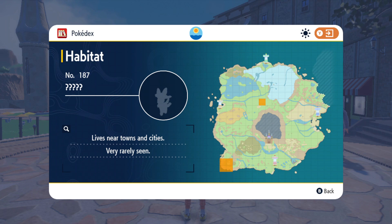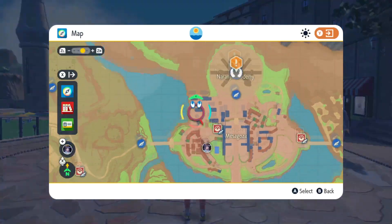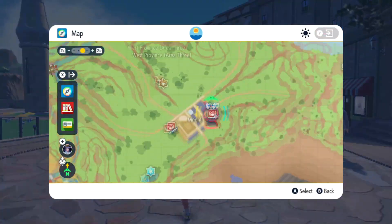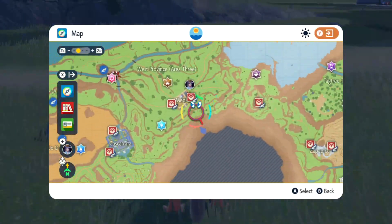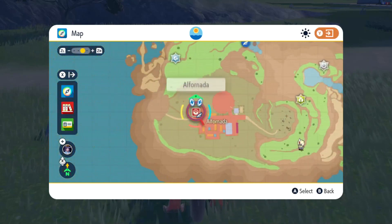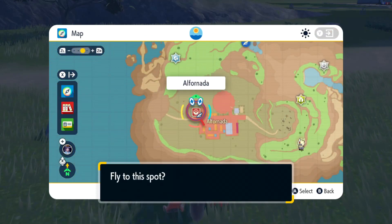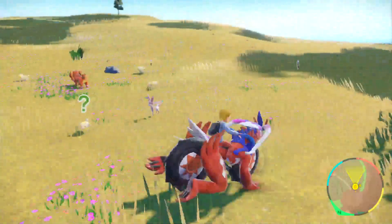Sylveon is found near towns and cities, so I'm going to check both those locations. Starting with the top one first, which is just a town. I did a full lap around this town and couldn't find anything even with the encounter power. So I'm going to go to the very far left corner and try there. I think I found one right away — there it is!